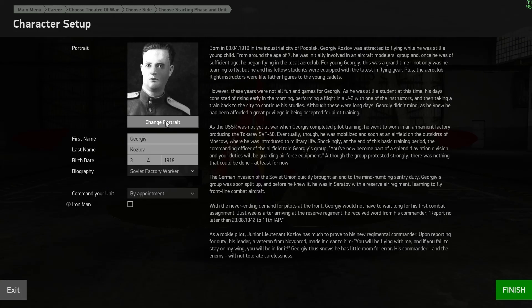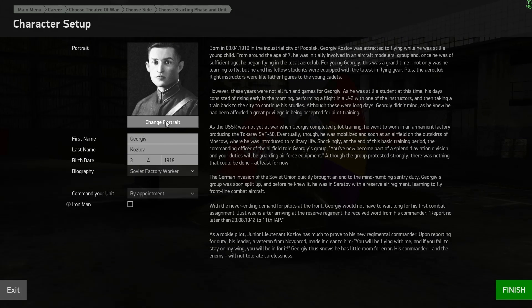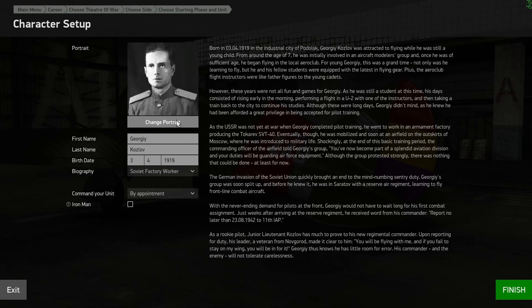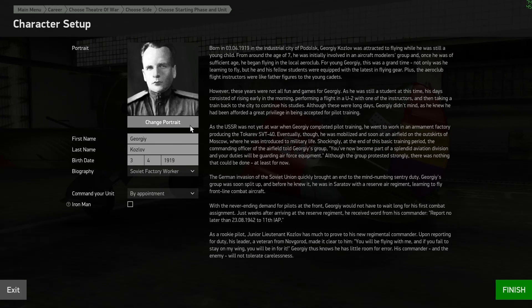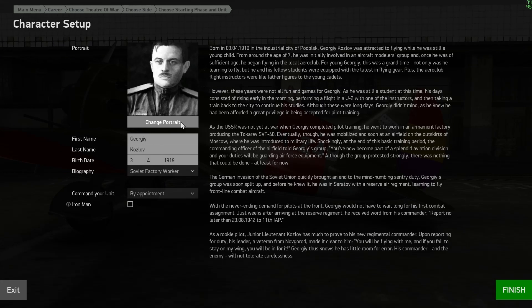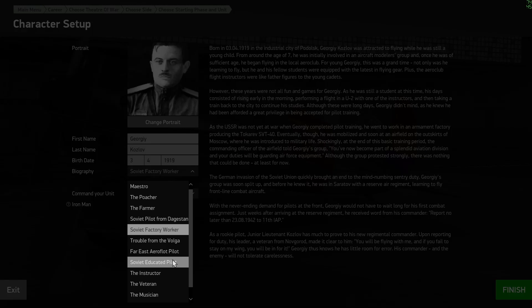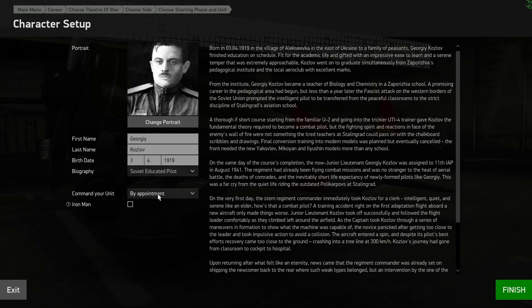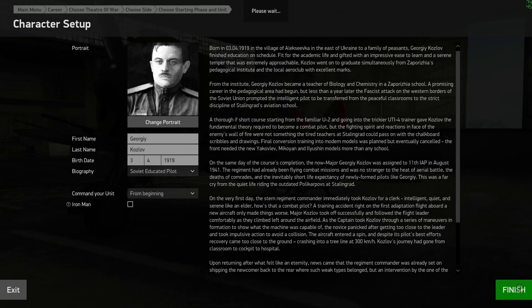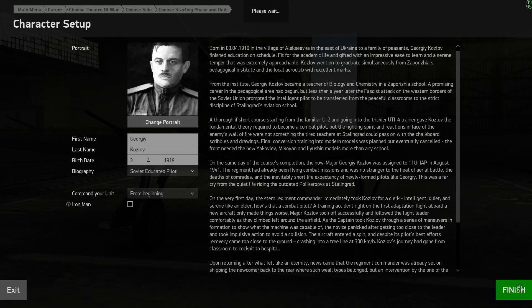Okay, let's find the right portrait that I'm looking for. You don't really have to select the portraits. Yeah, hey, nice mustache. These bland photographs — I might as well settle for this one. I'm gonna change my background to Soviet-educated pilot, and I'm gonna do it from beginning, for commanding of the unit. Okay, let's wait for it to materialize. Here we go.